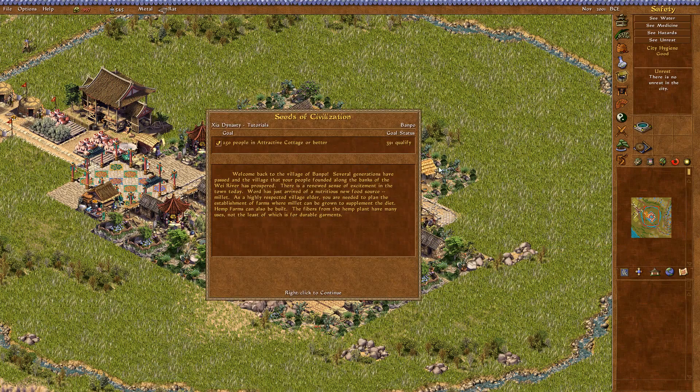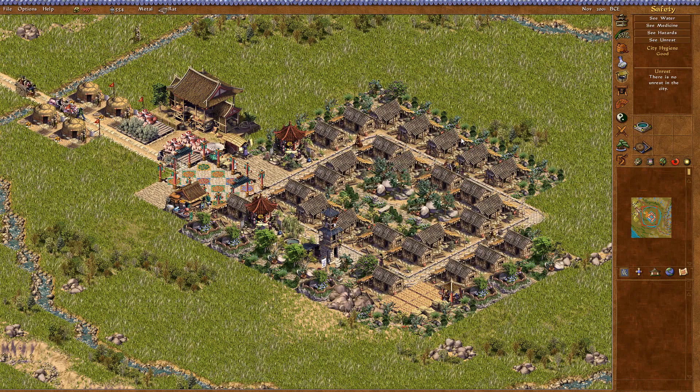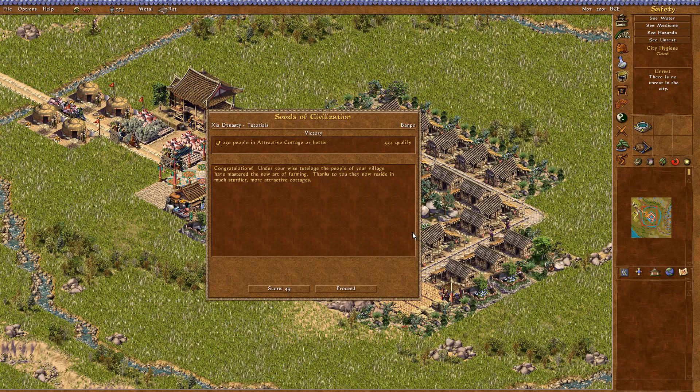We've got a bit too much housing in here, but we can clear it out in the next mission when we get access to industry, which lets us see how many workers we need and alter wage rates — wage rates are a sticky thing but I won't go into too much detail. Congratulations! Under your wise tutelage the people of your village have mastered the new art of farming. Thanks to you they now reside in much sturdier, more attractive cottages. In the next mission we'll be returning to Banpo for the third time and I think we'll learn about trade. So thanks for watching — see you in the next video. Bye!